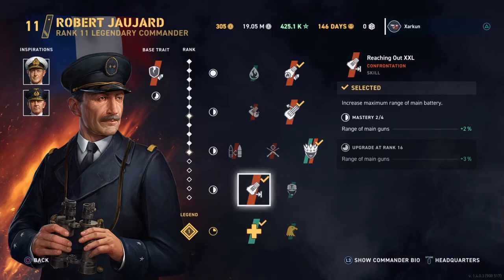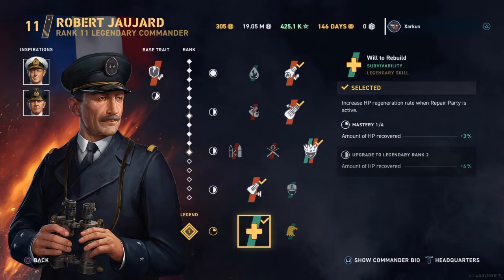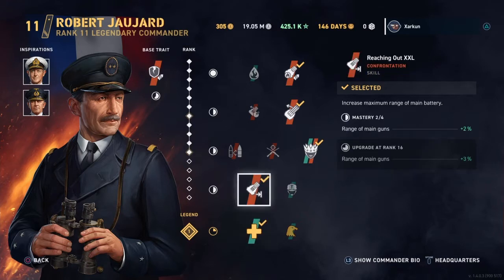Down here, Reaching Out XXL: range of the main guns extended by 2%, and the legendary trait repair party is increased while active. Now I'm telling you this because this is the build I have on the Jean Bart, and this video is going to be more of an in-depth review of the Jean Bart. I'm going to demonstrate how to use the Jean Bart's Reload Booster to maximum effect.